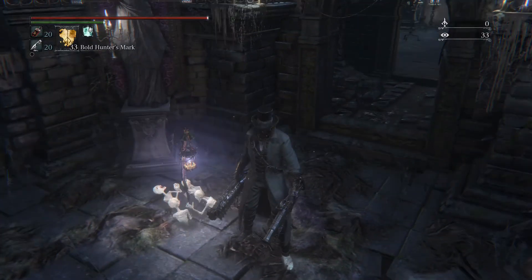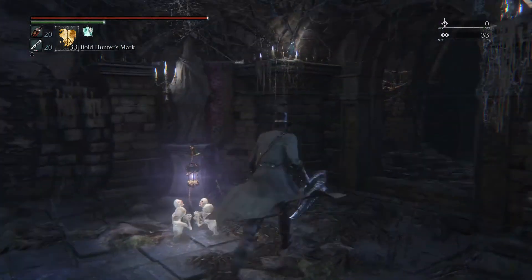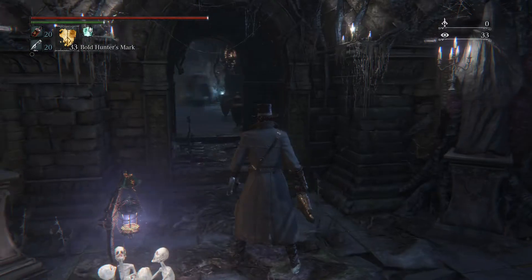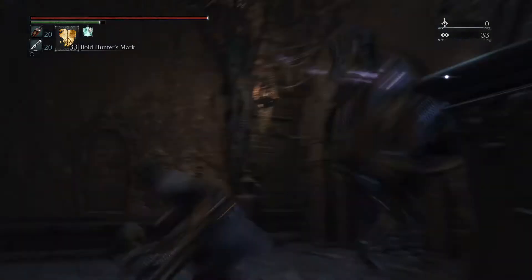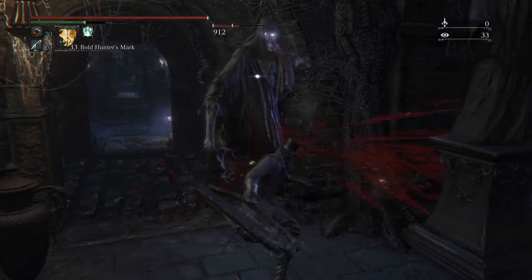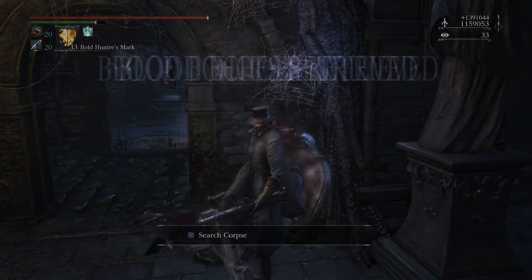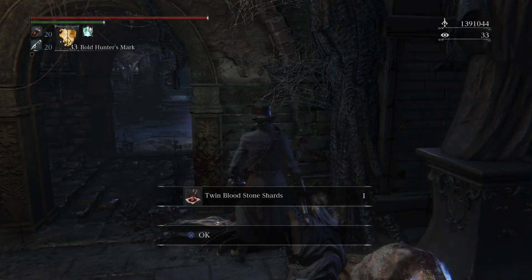I'm at the Waypoint here — there are two doors. I'll go through this one. Kill this guy. Apparently he had my Blood Echoes — I forgot that. And kill him. And there we go — Twin Bloodstone Shards.